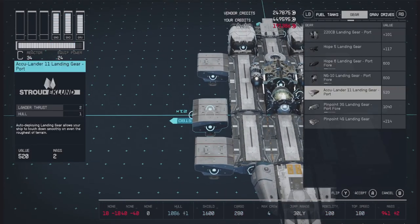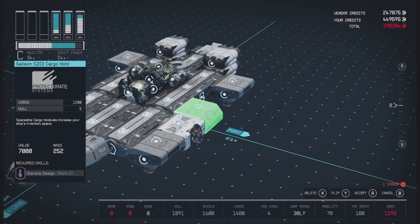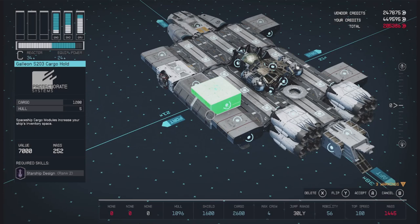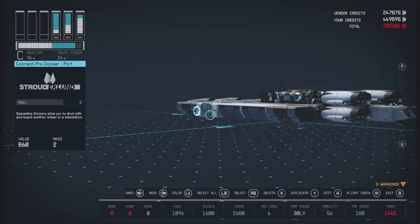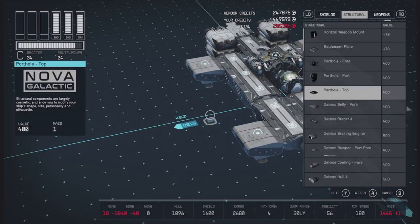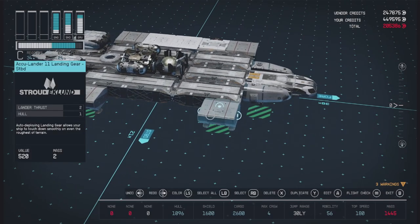Next let's actually look at cargo. Let's go ahead and get one that looks like it would fit with the overall shape of the outside — roughly, more or less. There you go, perfect. And then on the other side here, I believe there are some Stroud Eklund hull pieces, or we could put some Deimos hull pieces — that'll work too. I think the Stroud Eklund ones would probably be a better fit since they match.